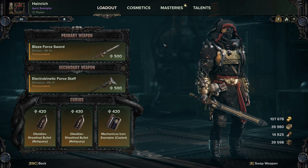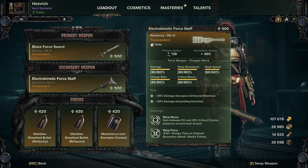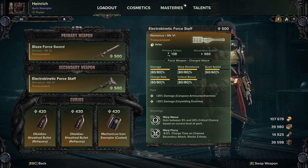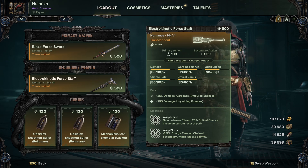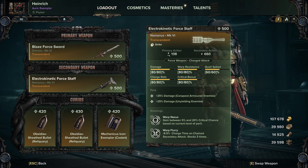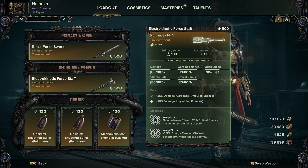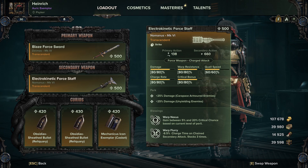Now let's take a look at the staff. We are using the Surge Staff — previously known as the Surge Staff, now known as the Electro Kinetic Force Staff, No Manus Mark 6. The modifiers we're using are damage, warp resistance, charge rate, and critical bonus all at 80, and quell speed at 60. You can drop down warp resistance if you want, but I prefer quell speed — we can already quell very quickly with this build, so we don't really care about it.